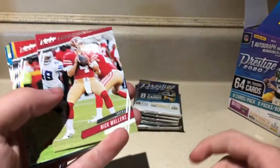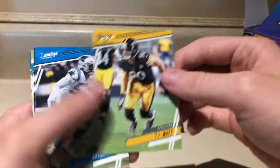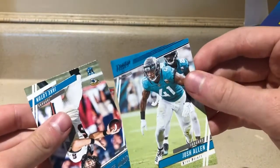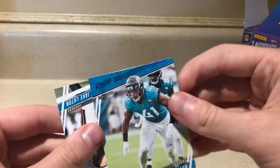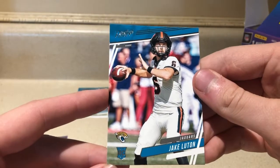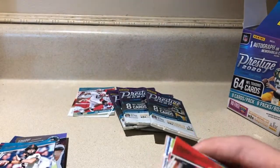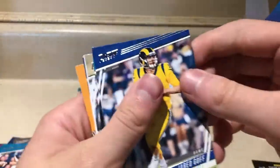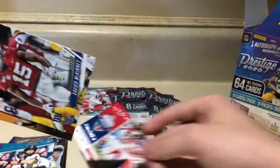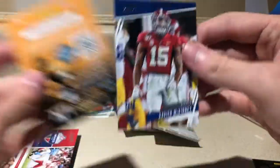Pack three — we got Kenyon Drake, Nick Mullins, Tyreek Hill, TJ Watt, Brian Burns, Juno Smith, Josh Allen Extra Points — looks like a blue parallel there. Blue parallel Josh Allen, that's a nice keeper. And a rookie card Jake Lutton. Another pack — Joe Mixon, Chris Godwin, Dexter Lawrence, Jared Goff, DD Westbrook, Jared Cook. A really interesting Mexico game card — Patrick Mahomes the second — followed by a rookie card Xavier McKinney, the second Xavier McKinney we've pulled.